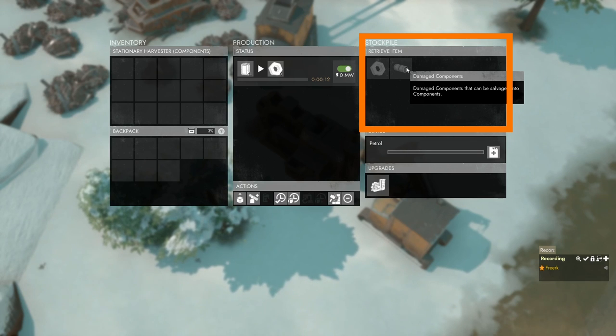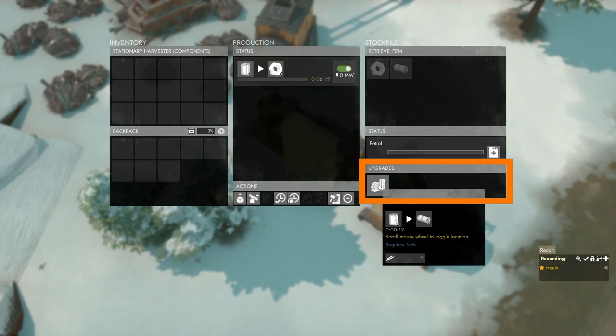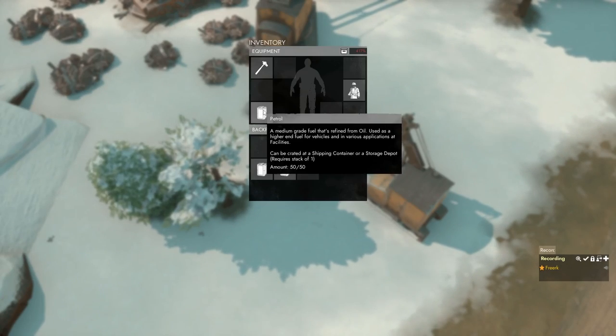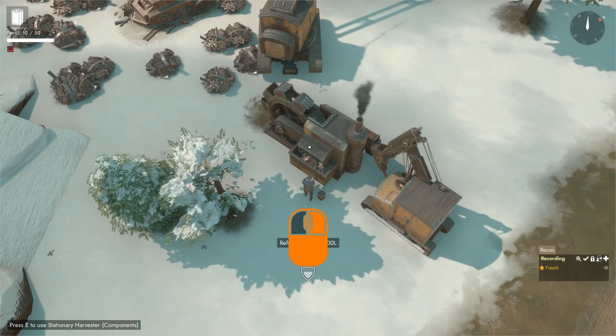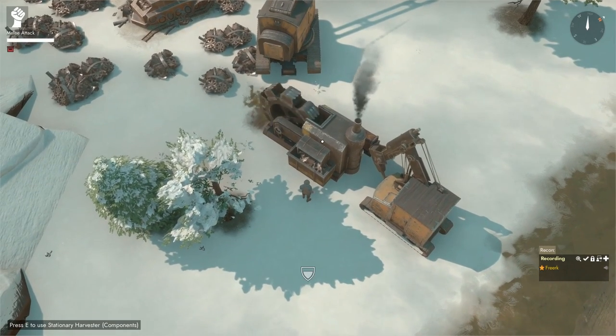Damaged components can only be harvested by the stationary component harvester when it is upgraded. The petrol status panel shows how much petrol is currently in the harvester — right now there is none. There is one upgrade available: when applied, it allows the harvester to produce damaged components. So we fuel up the harvester by equipping a jerrycan of petrol, pressing 3, and holding the left mouse button to start fueling. As soon as the first petrol is added, the harvester starts working.